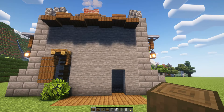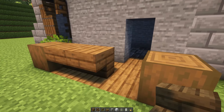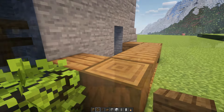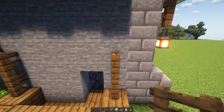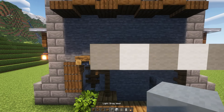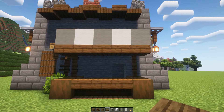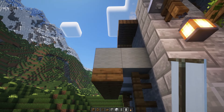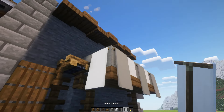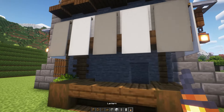For the market stall, place two stripped spruce wood posts on the edges and connect them using upside-down spruce stairs. Place two spruce fences at the back, then lay gray and white wool overhead. To prevent villagers from escaping, place spruce slabs over the top. Alternate gray and white banners on the sides of the market stall. Don't forget to light it up using a lantern.